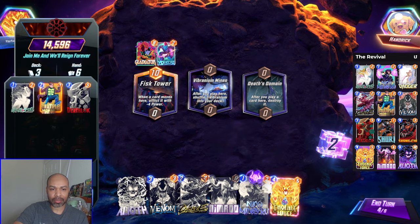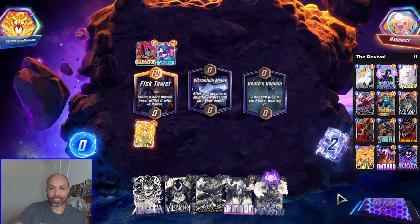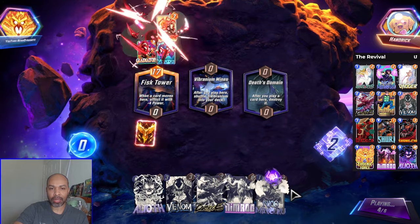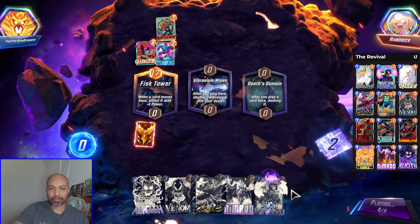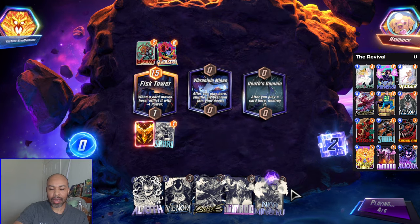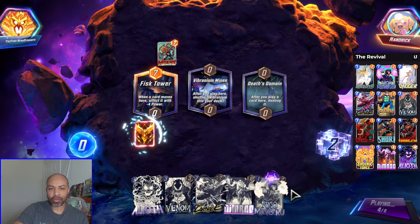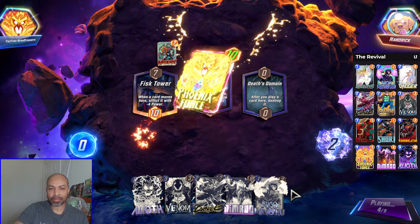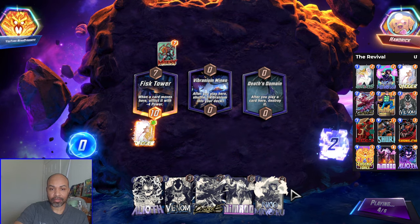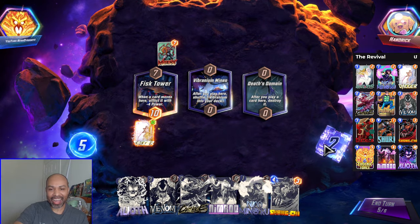Who has been destroyed? Multiple Man, Deathlock, and Ghost Spider. So let's just YOLO, because I was staying in because of Nimrod anyway. Maybe I can get a Shuri here — I do. So if through some stroke of madness slash genius this resurrects Multiple Man... Dagger it is. So I snap. I definitely snap.